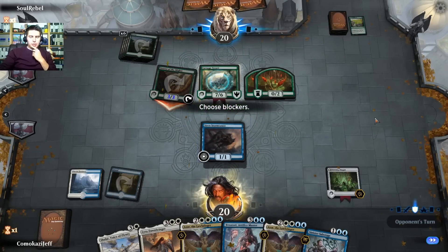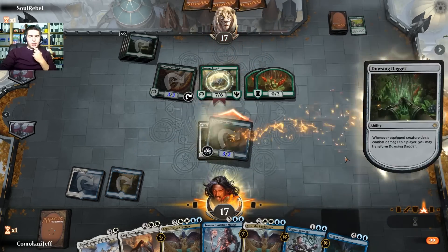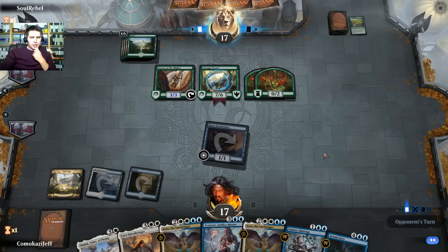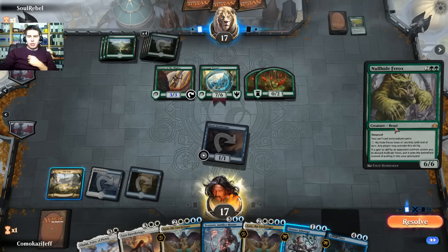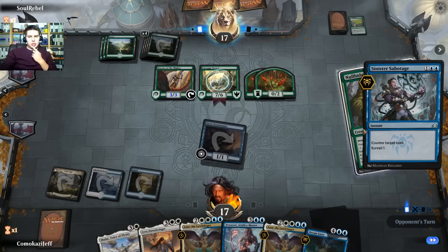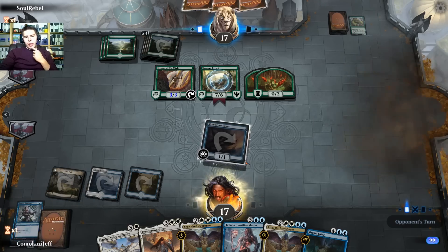We need land — no blocks, we're taking a lot of damage. To do anything we have to swing in here. We flip — transform, do NOT decline. We have Sinister Sabotage at least. If they get something big they're just going to swing in for 10. If it's another Carnage Tyrant I think we're just dead. We have Lyra to kind of be gaining us back some life. Null Marsh Ferox — can this be countered? That resolves, draw a card. Yeah, we'll Sinister Sabotage that. Looking for land — Lyra Dawnbringer is our best play just to be able to block the Carnage Tyrant for sure.